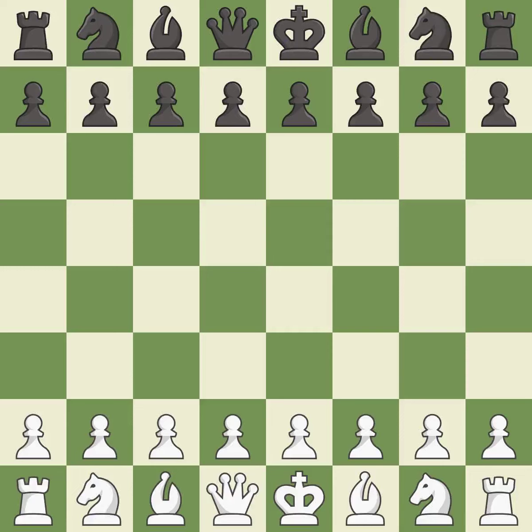Queen's Indian Defense, Petrosian Variation. 4...Bb7 5.Nc3 d5 6.Bg5 Be7 7.Qa4+ c6 8.Bxf6 Bxf6 9.cxd5 exd5.